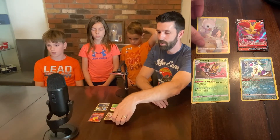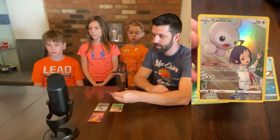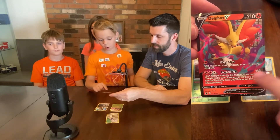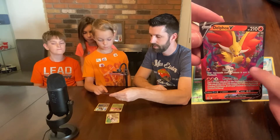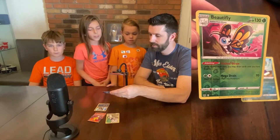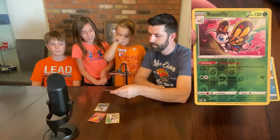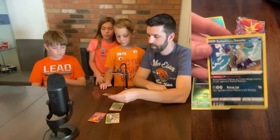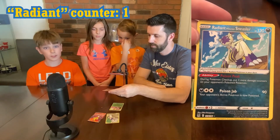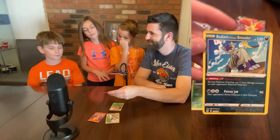Alright guys, hope you enjoyed our pulls today. We're gonna go over our favorites from our packs. My favorite pull was Castform from the trainer gallery. Michael got Delphox V — I like it because all the lines surrounding it look colorful and cool. Lily got a reverse holo Beautifly — I like it because of the shiny leaves. And Luke's pull was the Radiant Hisuian Sneasler — come on, who doesn't like radiant cards? It's still a radiant. Alright guys, that wraps up our video — we hope you enjoyed it! Please comment down below who you think got the best pull, make sure to subscribe and like the video. We'll see you next time, bye! Thanks!